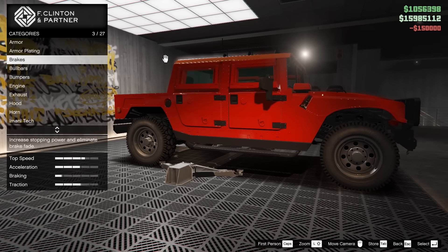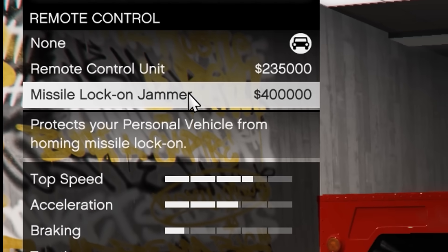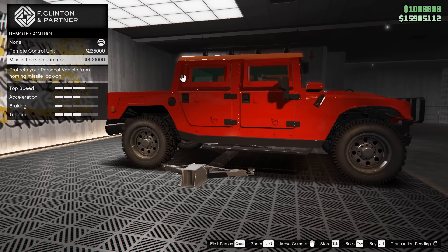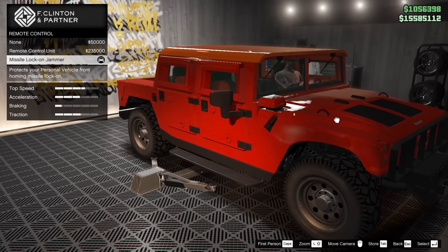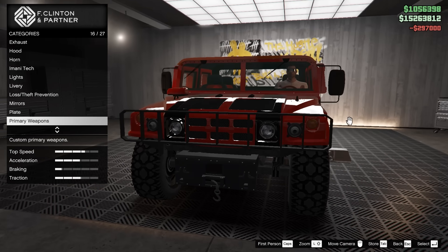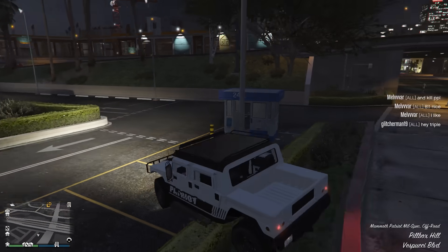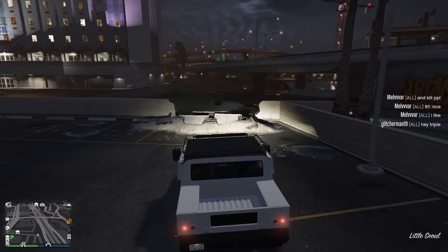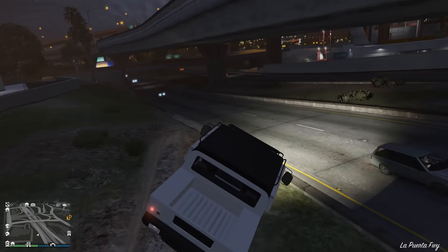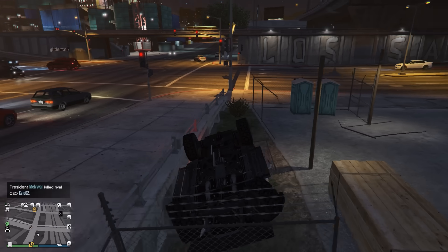So this right here has armor plating, the missile lock jammer, and the remote control unit. The missile lock jammer doesn't let people blow you up. You also get some mounted MGs on the front. There are parts you can off-road in the city — say you gotta go over a jump or something. Not an issue. Well, wood pallets are an issue.